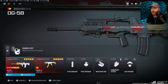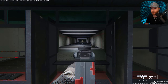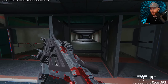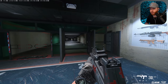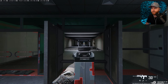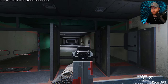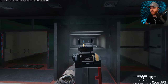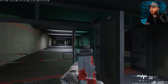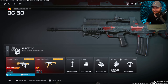Next, we have the DG58. I was shocked — I normally hate burst weapons, but you can one-burst someone if they're close enough. At distance, throw on a couple headshots and you can still get a one-burst. Most importantly, look at how little visual recoil and actual recoil there is. Typically a burst weapon climbs up on each shot, but not this gun. This might be one of the best guns in the game, with really easy follow-up shots and a fast ADS.